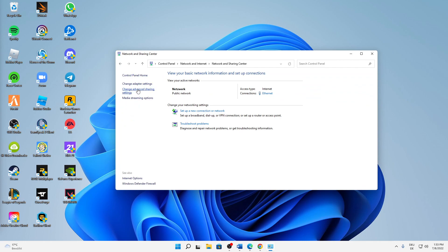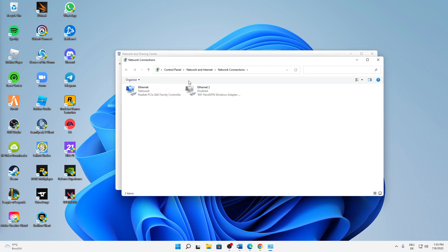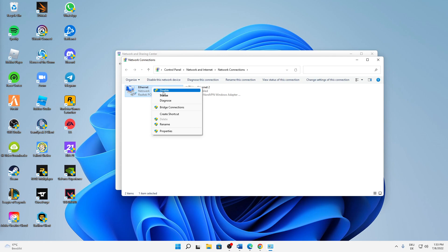On the left-hand side we can see four different links. Click on the second one called 'Change Adapter Settings'. The Network Connections window should open where we can see our network adapters. In my case I'm using Ethernet, but it doesn't matter if you're using Ethernet or Wi-Fi — just right-click on your adapter and click 'Disable'. Note that you need administrator rights to do that.